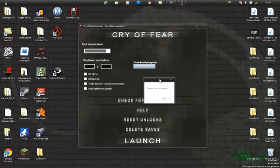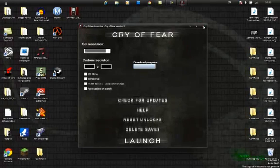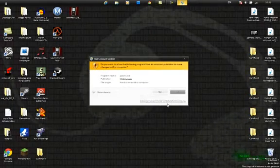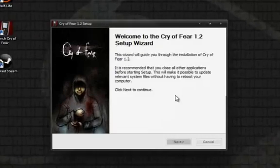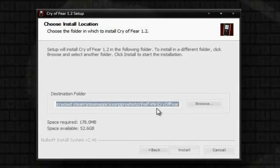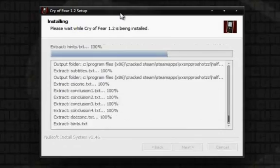Once the download is complete, you'll see 'This patch requires the launch app to close. Please restart the app.' Hit OK, close the launcher, and hit Yes on the pop-up. This will install the newer version 1.2. Go through Next and Install. The path should read: Program Files > Cracked Steam > Steam Apps > your Steam username > Half-Life > Cry of Fear. Hit Finish.